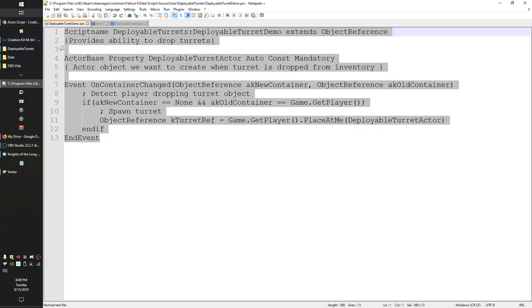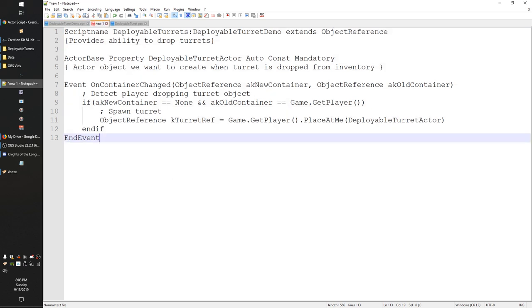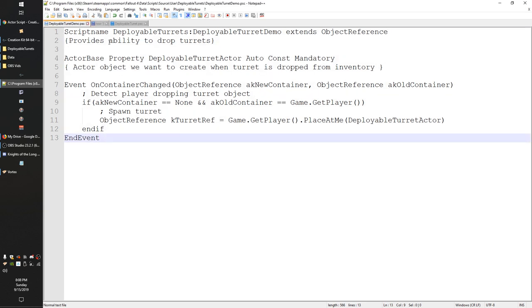I've opened up the script we ended with on the last tutorial and copied the code into a new file so I can edit it, keeping the original in the toolkit. There's also a companion kit on Nexus — I'll link it in the description — which contains all the files I've created during the different Bethesda Mod School lessons so you can have them on your computer without trying to read the text on my screen.